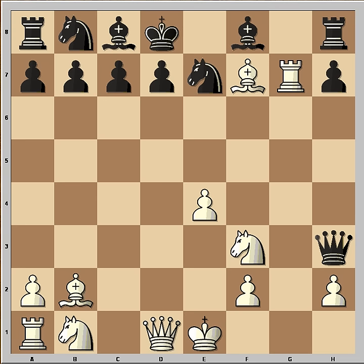That's why black has to go to d7. How would you continue now if you had the white pieces? If you saw this, that is good — this is winning. The queen is under attack and the rook is under attack, and black is losing material.